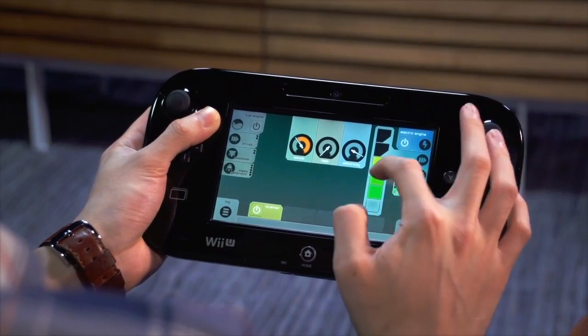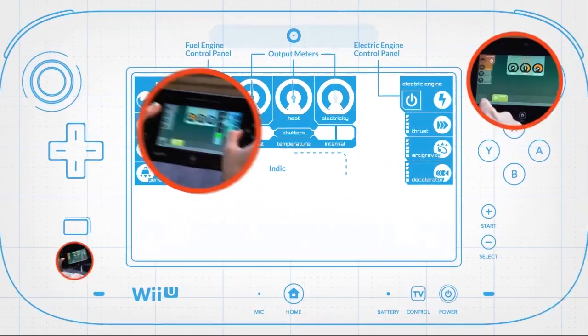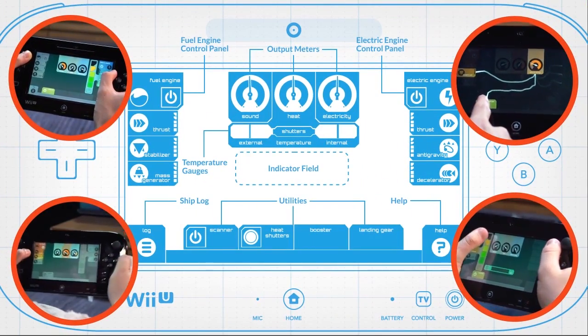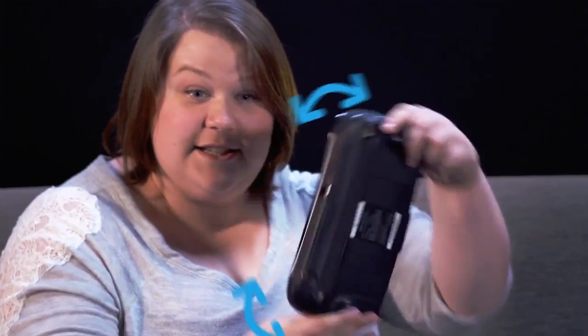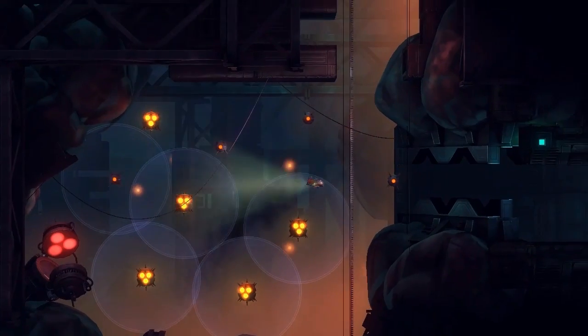The Wii U gamepad functions as a heads-down display, giving the engineer full control of engines, tools, and system settings. Remember to communicate in a clear and effective manner, and everything will be safe and easy on your adventure.